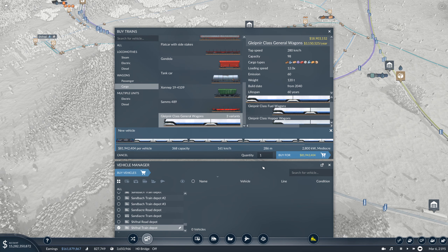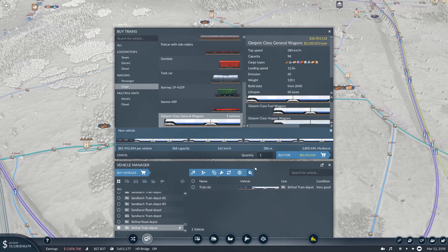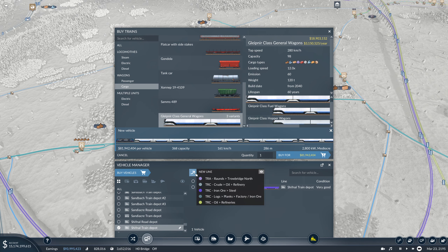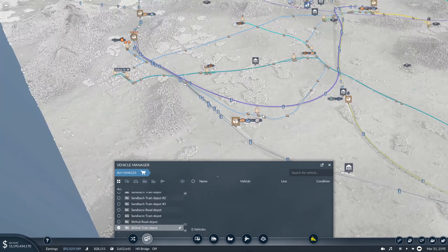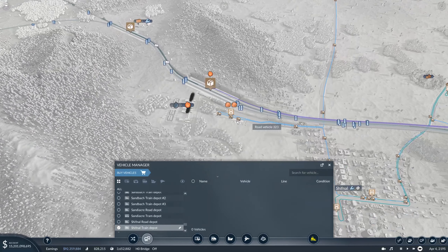We buy one. Let's color this — what color? Let's tap purple. This one, I think it was this one. Let's send it to our cargo line — great, it's going there now.